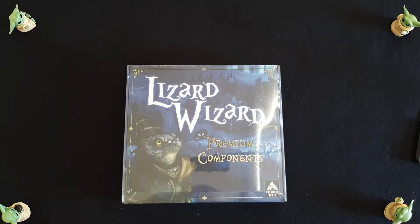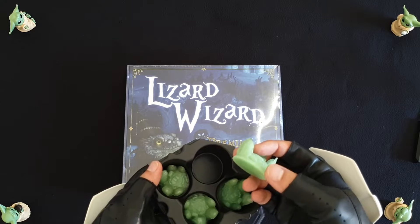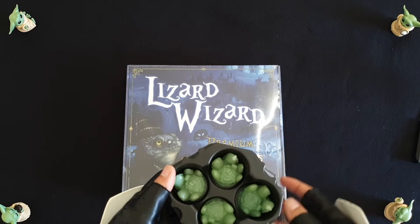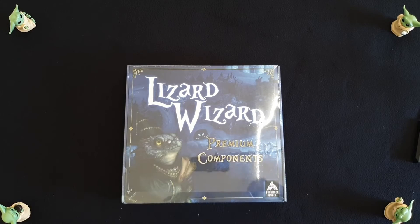Here are the premium components. Those four tokens I had to look up — they're markers to show that you have achieved one of the four goals in the game. Once you achieve a goal, you get one of these markers to represent it.